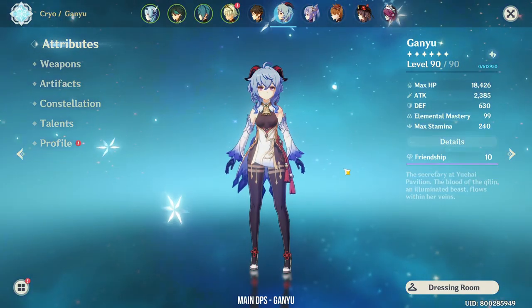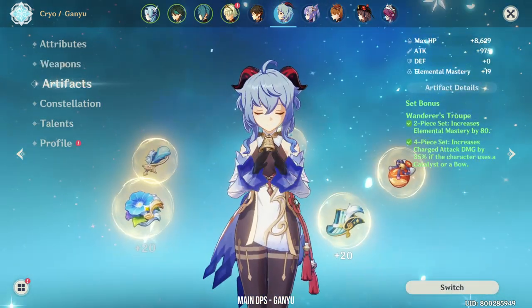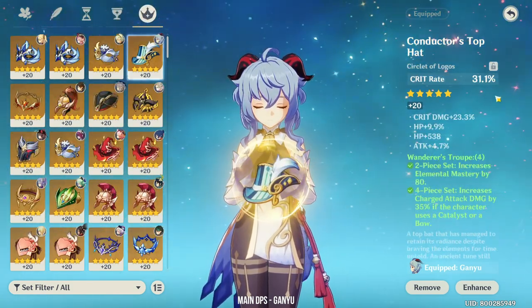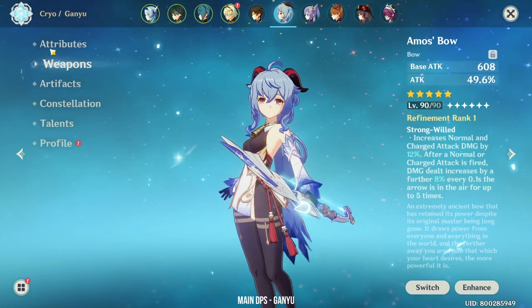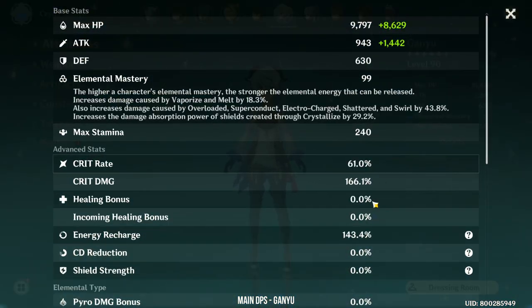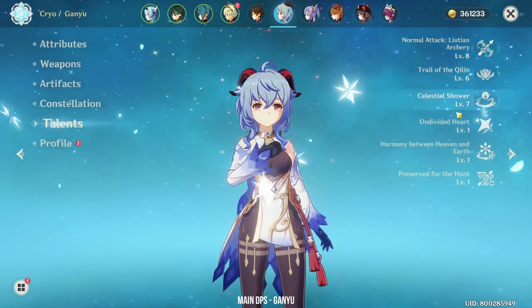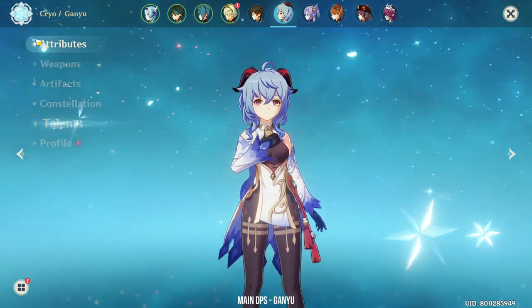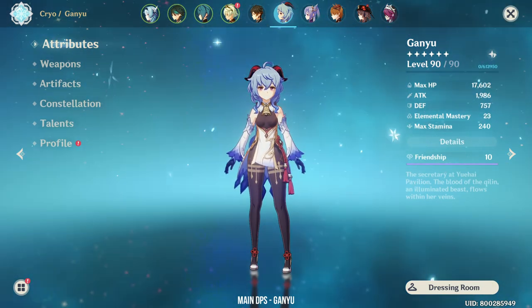Next is Ganyu. Ganyu also has 2 builds. Her main DPS build is using the Amos Bow with the Wanderer's Troupe set. I'm using a Crit Rate circlet because with the Wanderer's Troupe set and Amos Bow, the crit damage bonus is just crazy — your crit rate is going to be so low that you aren't even going to crit anything. Her constellation is C0 with Talents 8-6-7. I didn't really upgrade her that much because I don't really enjoy playing a charge attack character, and she's not really my favorite.